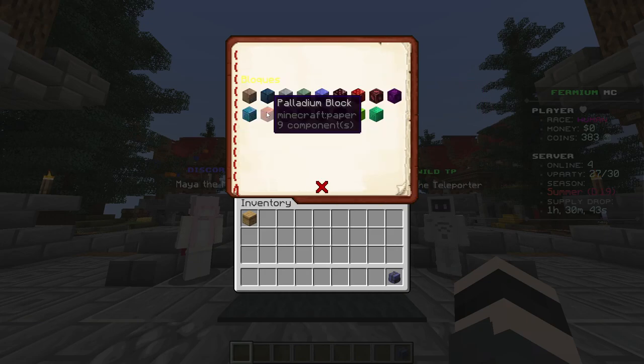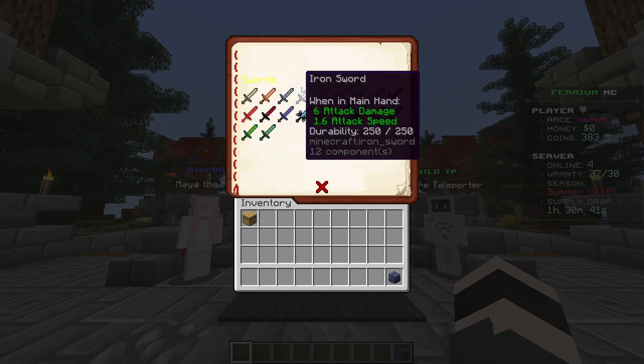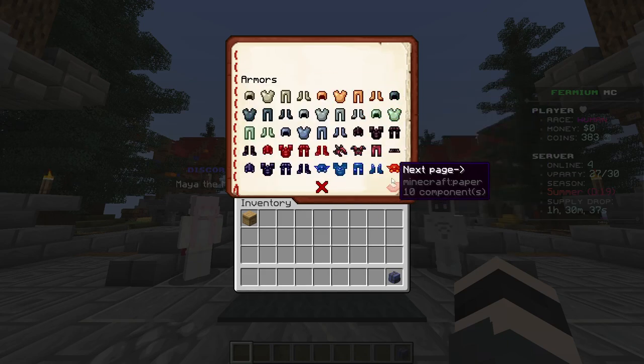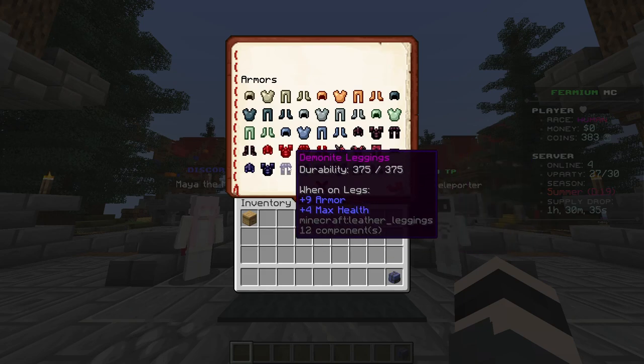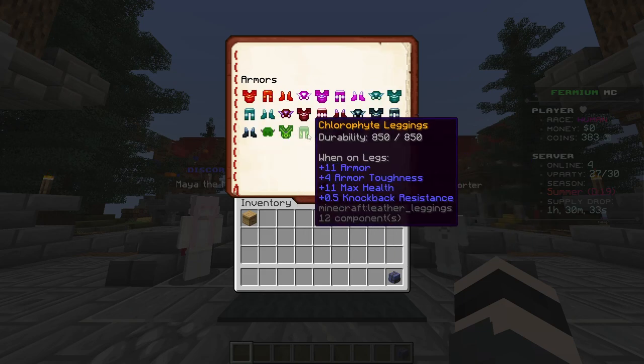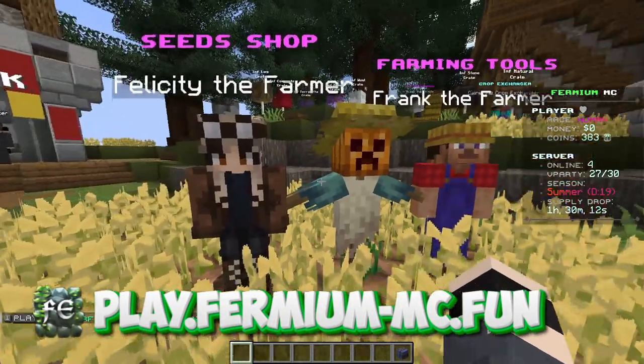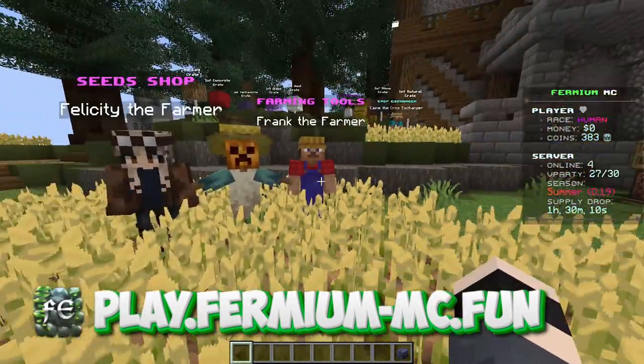We have 17 new ores you can find on our server, as well as custom blocks, swords, tools, and armors which, as you can see, all give upgrades over the past year. And then there's the custom farming system for those who want to farm.